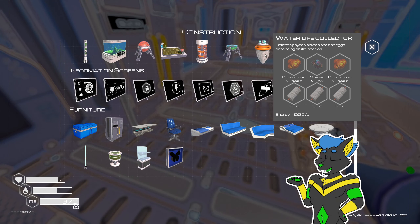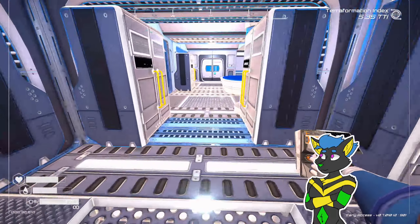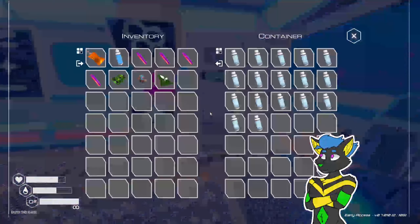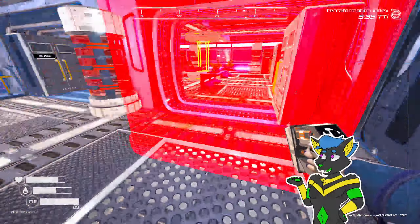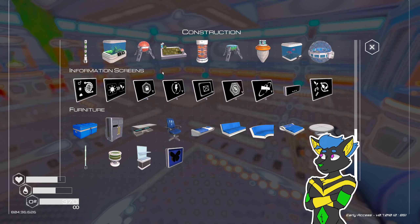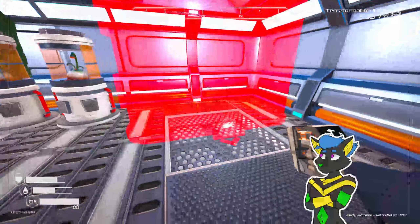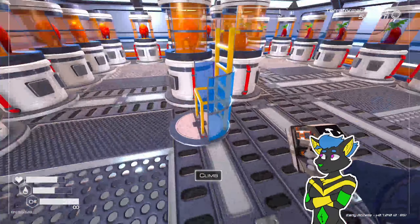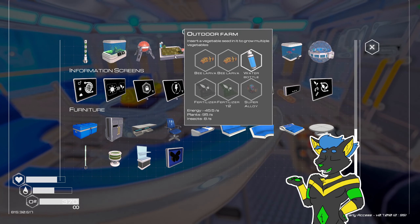We wanted that to build the aquarium, right? Tier 2 fertilizer, oxygen, super alloy. You might have to go upstairs because you are rather chonky. I don't have anything to put in here yet though. There's my farm and everything up there. I'm going to need all these phytoplankton before we can do that stuff.